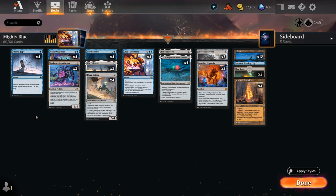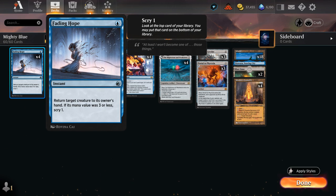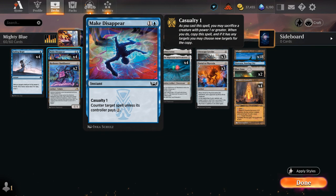Looking at the lower part of our curve, we've got four copies of Fading Hope to buy a bit of time against creature decks in the format. You can also scry one in the process. Then at two mana we've got a counterspell with Make Disappear. We don't have a ton of creatures to sacrifice to it necessarily, but it's still kind of a catch-all counterspell that we can easily keep up.